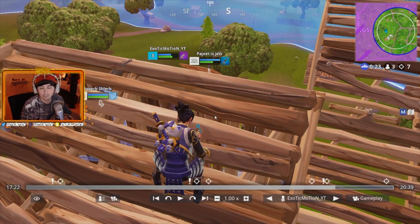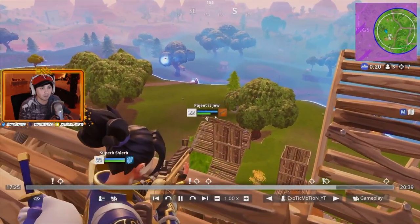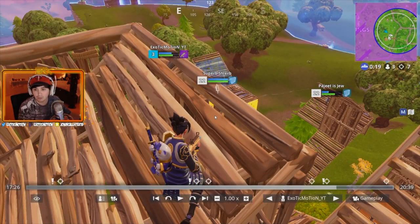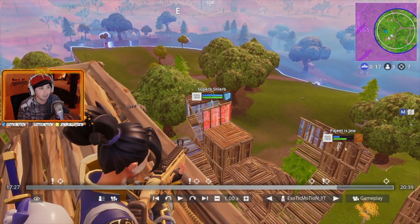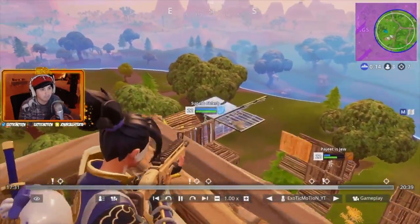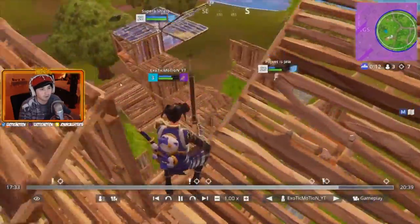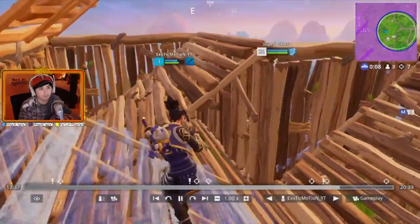When you see them putting a floorboard and pyramid then editing and building up again - that's when you know the person is good. I wanted to give him pressure - I saw him trying to retake high ground so I shot at him. He takes a sniper shot, which is his mistake because now he has to reload. I use this opportunity to wait for him to peek or shoot his structure down. I see him peek and hit him for a 70 headshot.